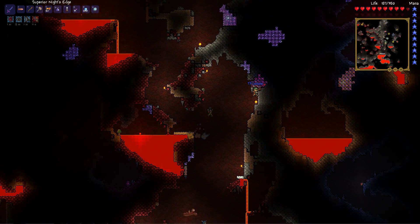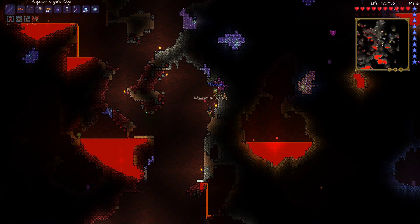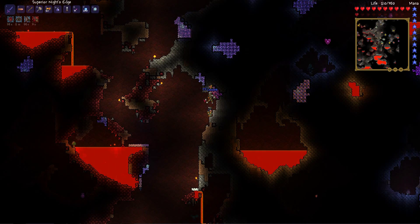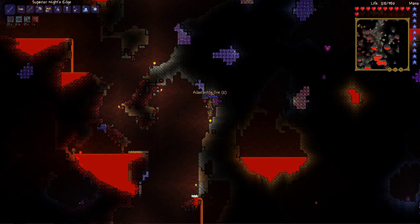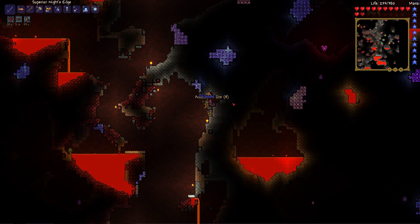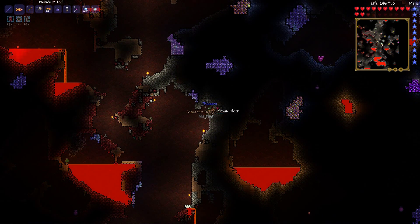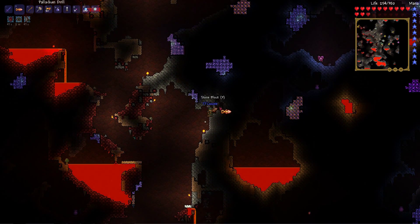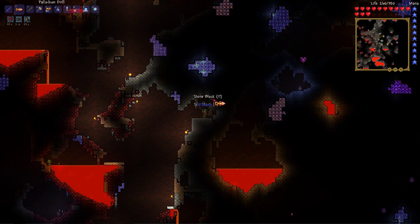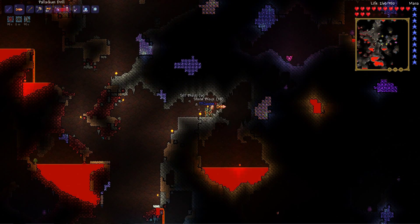Now that looks like adamantite. It is, but we can get it anyway. Wait a minute — cobalt axes didn't used to be able to get adamantite, did they? I don't think so — it must be because it's palladium that it can do it. Oh, there's a heart crystal up there! Okay let's go get that. So we don't really need to make better drills; we can concentrate on getting armor.